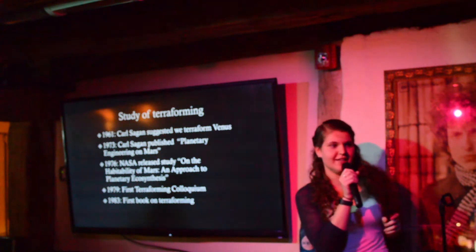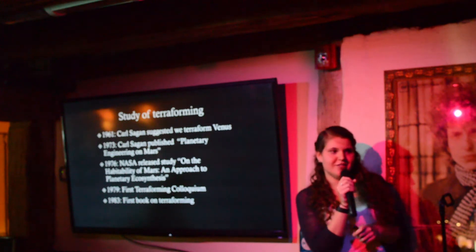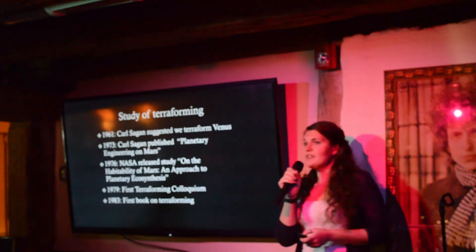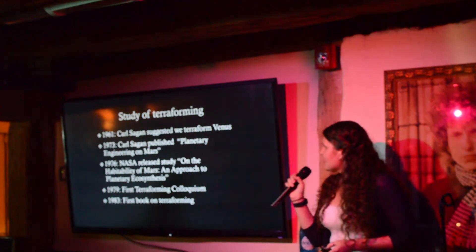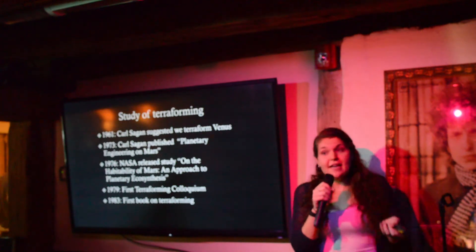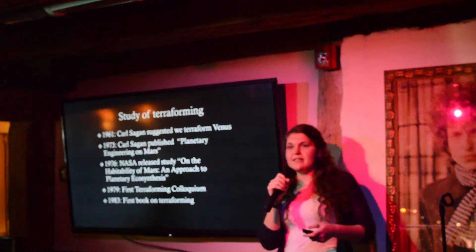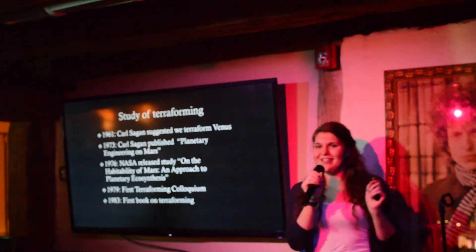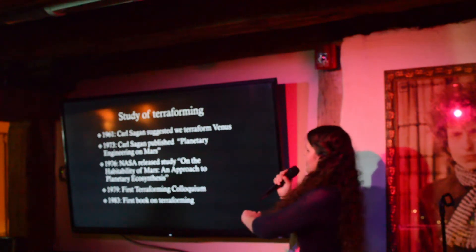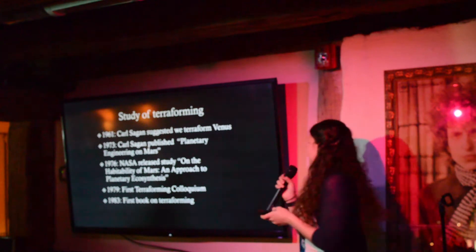Terraforming is actually studied in an academic setting. It was first published by Carl Sagan in the 60s, in which he suggested terraforming Venus by introducing algae into its atmosphere — that was before we knew Venus was completely poisonous to everything on Earth, so that would not work now. A couple years later he suggested terraforming Mars, and his ideas have gone on through time — he was one of the first to suggest melting the ice caps on Mars. NASA took advantage of the momentum Sagan started and released an official paid-for study on the habitability of Mars. In the 80s, the first academic book on terraforming was published.